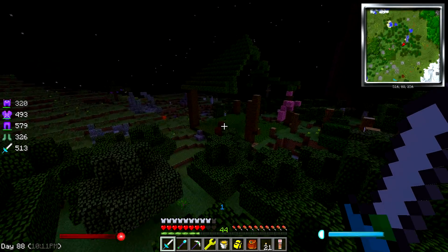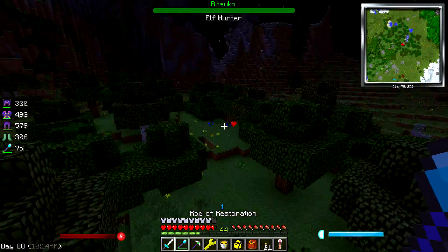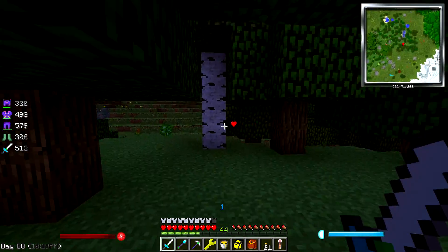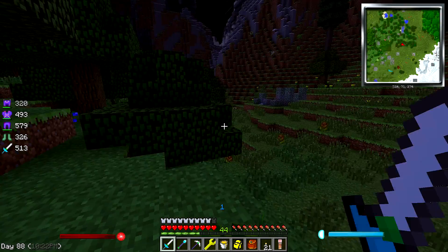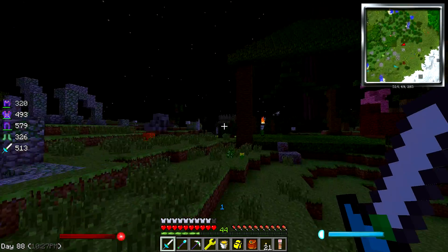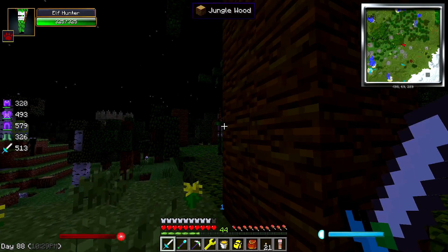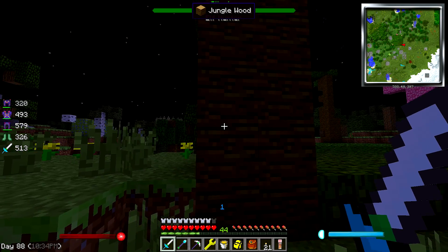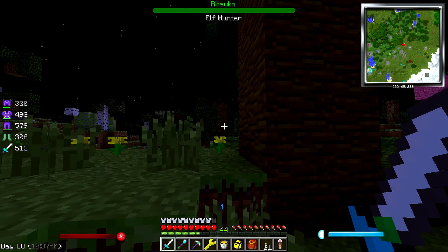This was the thing right here. He's already shooting at me — elf hunter. Let's go see if the ability of flight will give us the upper hand. Come get some. I wonder what he's gonna drop, you know, like if we're gonna defeat him.